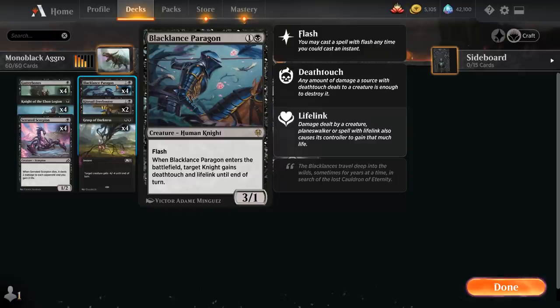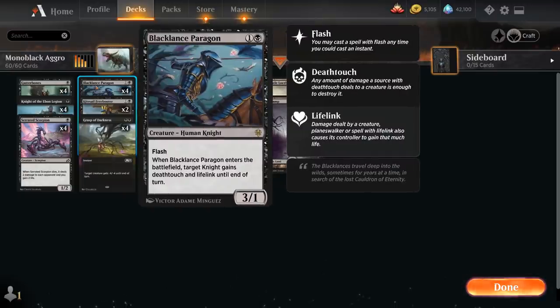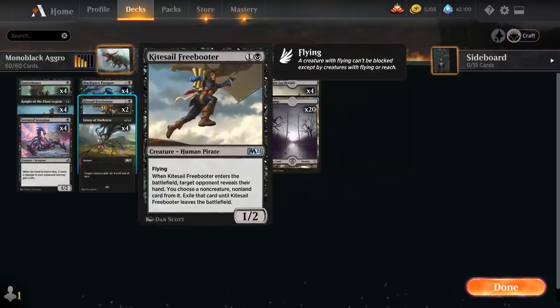At 2 mana we have the full playset of Black Lance Paragon, a 2-mana 3/1 Human Knight with Flash. When it enters the battlefield, target Knight gains deathtouch and lifelink until end of turn, which can offset the life loss from Demonic Embrace. It can also give our Knight of the Ebon Legion deathtouch if we don't want to activate the ability. We also have 2 copies of Kitesail Freebooter, a 2-mana 1/2 Human Pirate with flying that lets us exile a non-creature, non-land card from the opponent's hand — providing hand disruption and a small clock to enable spectacle cards.